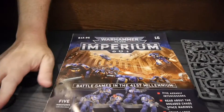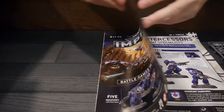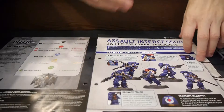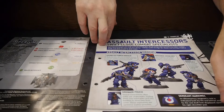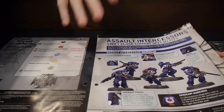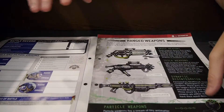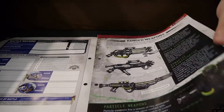The big question is what is actually going on inside the magazine — what does it cover? I believe it goes through much larger battles. Here we start off discussing a bit about the Assault Intercessors themselves. Most of the magazines, when you get a unit, will teach you about that unit. Here we also get some history about the Necrons and their weapons.